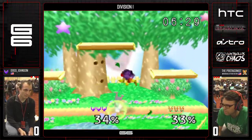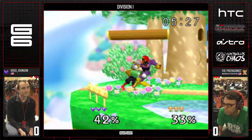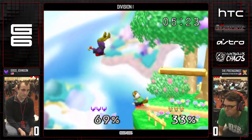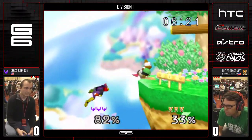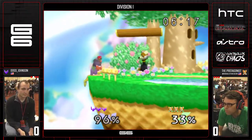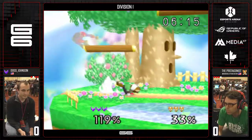Protagonist — you had to see that coming. He doesn't have a jump, but he manages to land. Jabs to grab — great option. He should just edge hog after that. Edge hog is a great option after down smash at that angle. Snipe to jump. Protagonist with a stock lead.